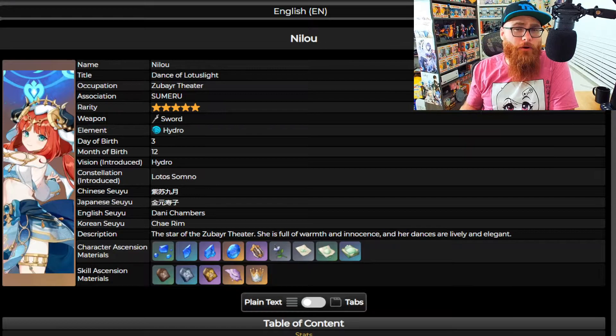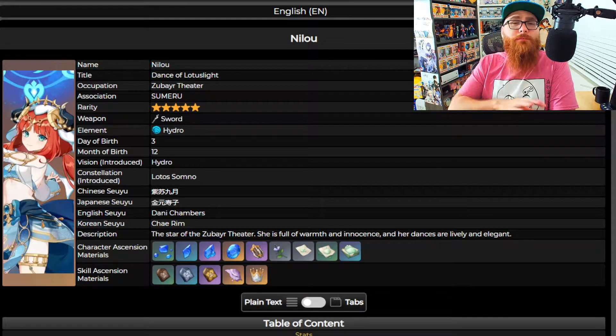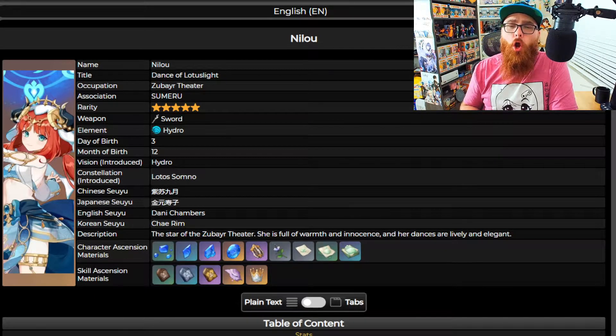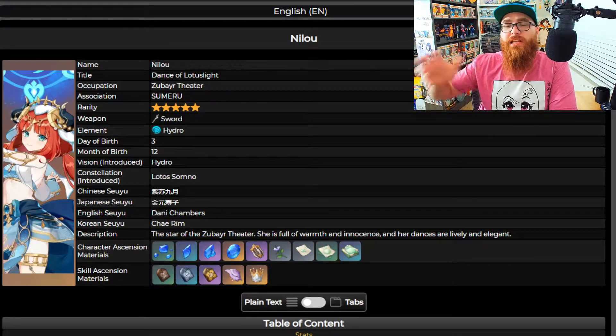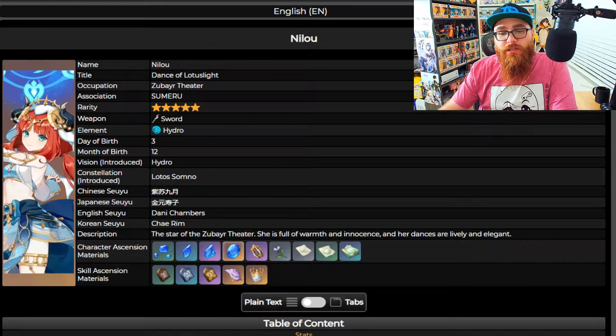What bosses can you farm to get these items? Two bosses come to mind right off the bat — comment down below if there's another boss you think would work. The two you're going to want to farm are the Hydro Hypostasis, which is a pretty easy boss in my personal opinion, and then a boss that still haunts me to this day — the Oceanid. You could also use the Azurite Sand stuff from the Paimon shop, and you can transform fragments from other elements into the Hydro ones you need.